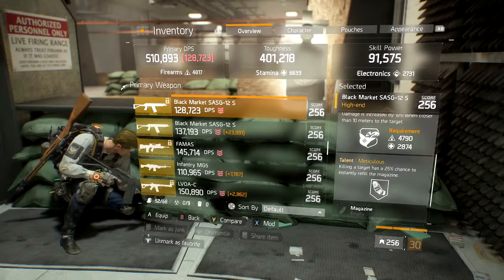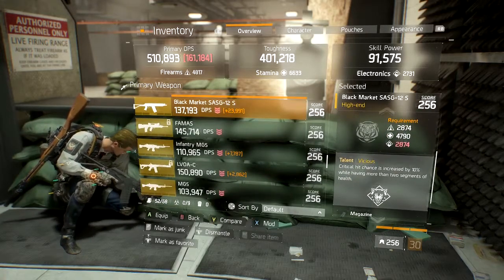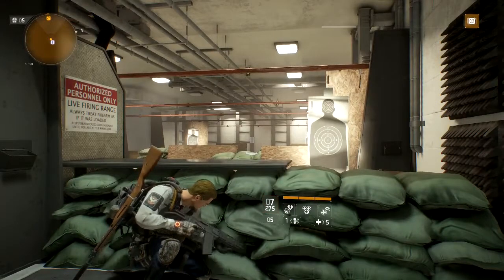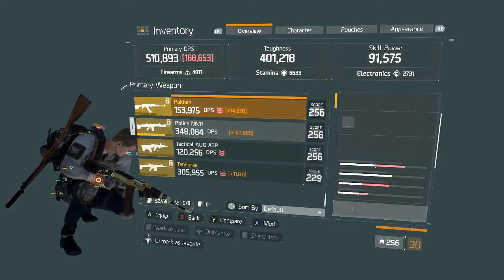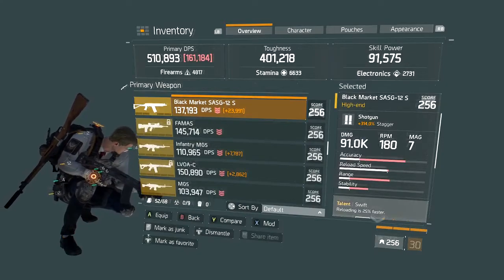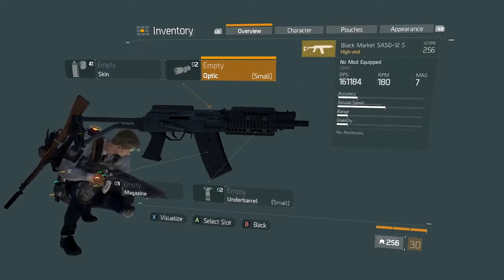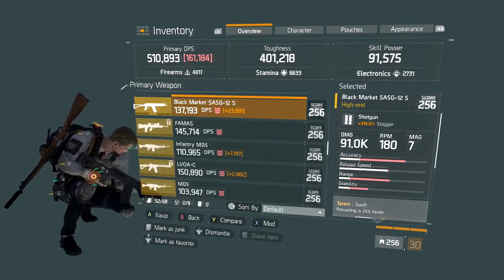Shotguns — I think the SASG, or 'sausage,' is still the best shotgun. Ferocious, responsive, meticulous — something with Destructive would be really good on a shotgun to get that enemy armor damage. This one has a really good fire rate and it's one of the best shotguns in the game right now. That's my go-to shotgun if I'm running a shotgun — I'll just run two of those for an Alpha Bridge shotgun setup. The M870 has gotten some nerfs recently, so don't worry too much about that. For modding shotguns, I would just go for damage, maybe some more range and accuracy.